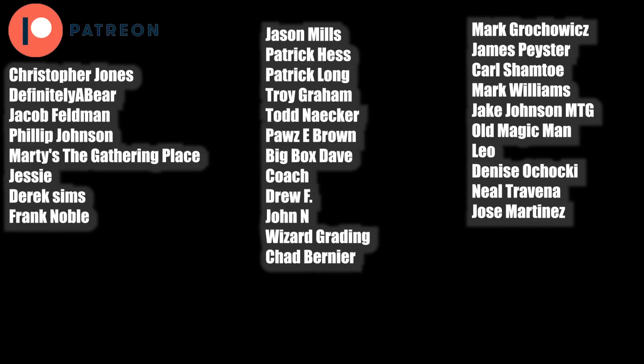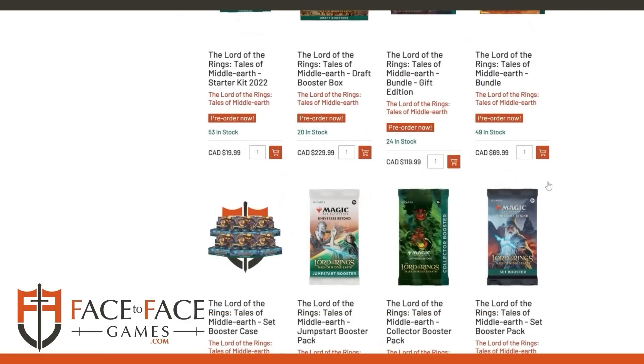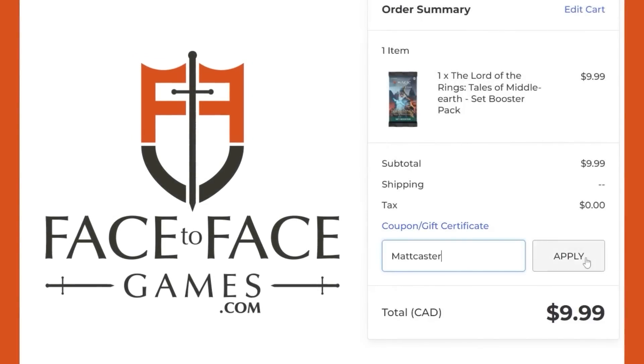I'll see you in the next one. Use promo code MATTCASTER for 5% off your order at Face2Face Games, Canada's largest Magic the Gathering store. Qualified orders get free shipping Canada-wide if you use promo code MATTCASTER at checkout. Whether you're buying singles or sealed product, use our code to support the show and get a discount.